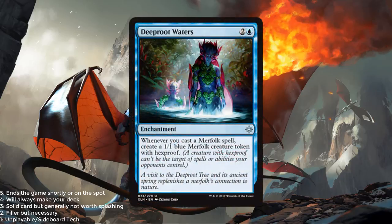Deep Root Waters is a blue and 2 for an enchantment. Uncommon — whenever you cast a merfolk spell, create a 1/1 blue merfolk creature token with hexproof. This is one of those cards I always want to be good, but until I actually play with it, I'm not sure how good it's going to be. You obviously need a large amount of merfolk cards to make this viable, but the tokens are annoying to deal with as good chumpers and you can go wide in a pinch. For right now I'm going to give this a 2, but the value could go way up depending on how many merfolk you actually have.